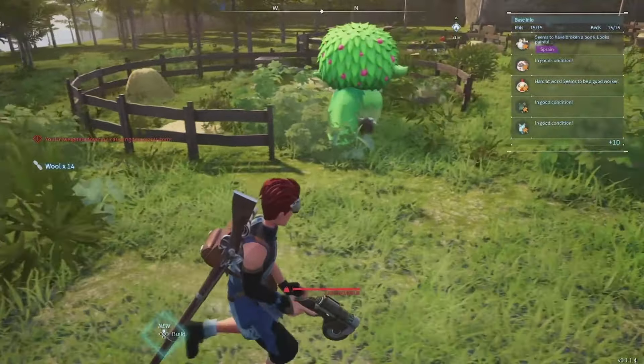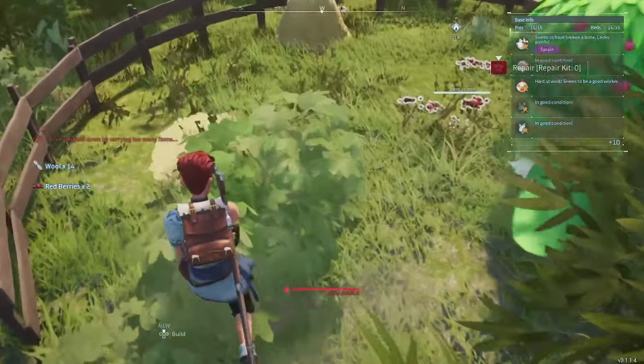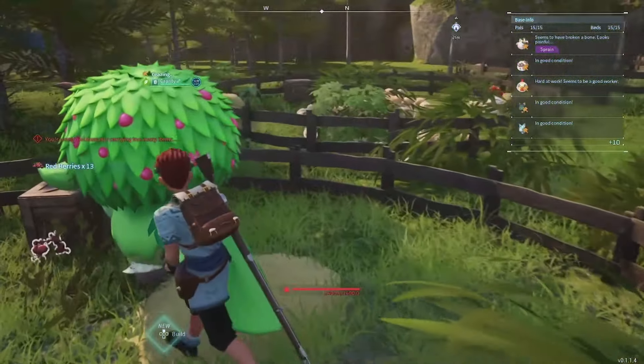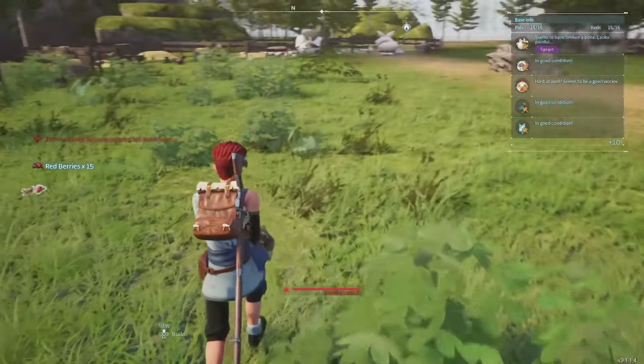Starting with Lamball here, dropping wool. Up next is Capriti. Capriti drops berries. Berries are used in making a birthday cake. Also to note, Capriti might actually eliminate your need to have berry plots on your base.